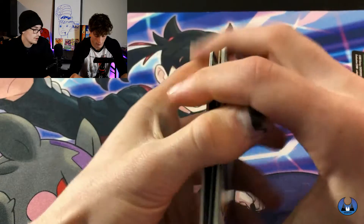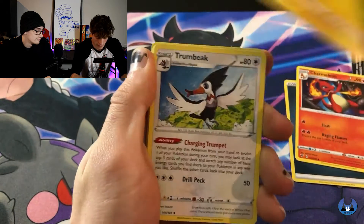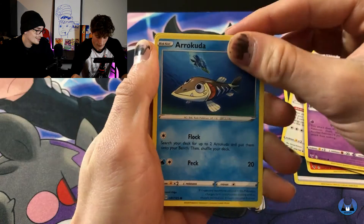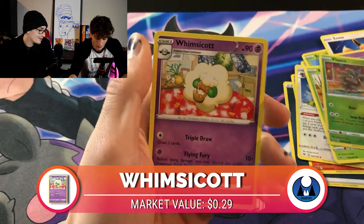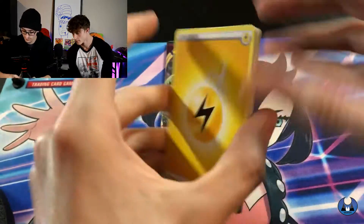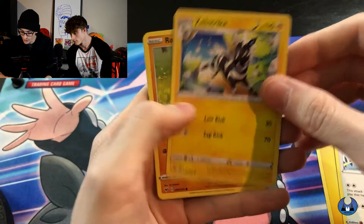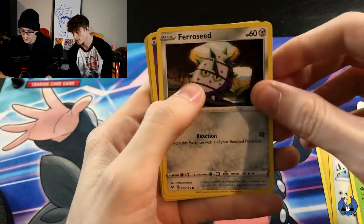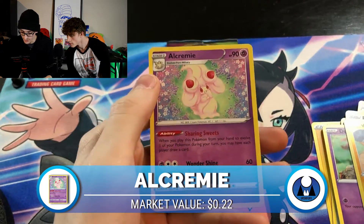Just the energy — Water, Dark. Charmeleon, Pincurchin, Trumbeak, Exeggcute, Eevee, Woobat, Arrokuda, Seedot. Reverse Pangoro. And a Winsicott. Nice — it's not even holographic, I don't even care. Swoobat, Loudred, Zebstrika, Rockruff, Blitzle, Skiddo, Ferroseed, Dedenne, Voltorb, Reverse. Alcremie — non-holo.